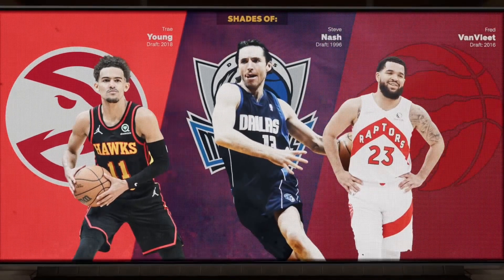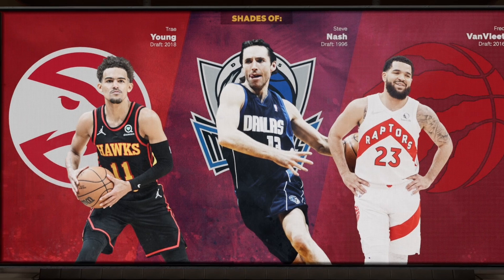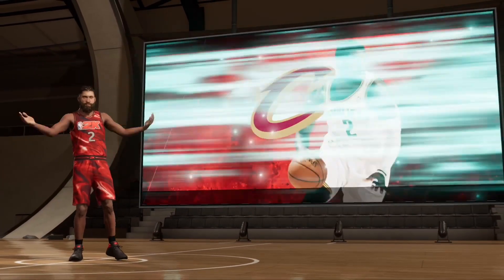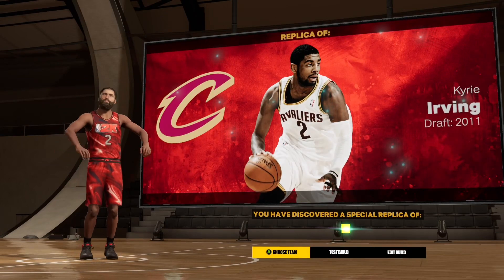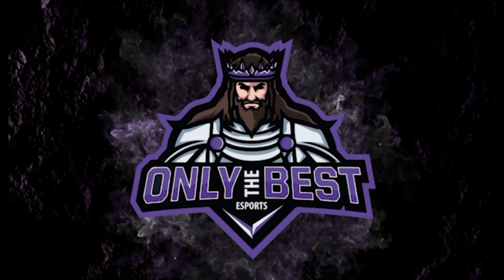On this first screen, which is typically what we're all used to, you have shades of Trey Young, Steve Nash, and Fred VanVleet. And then this next screen — this is probably the dopest part, right? Easter egg hunt: congratulations, you have found Kairi the Ankle Taker Irving.